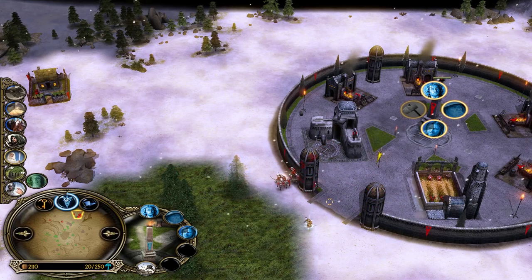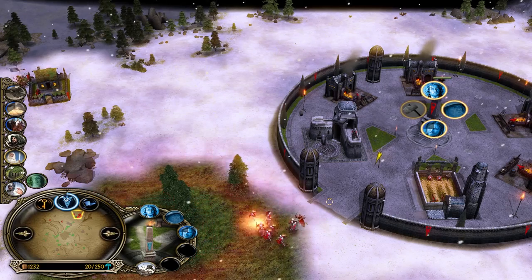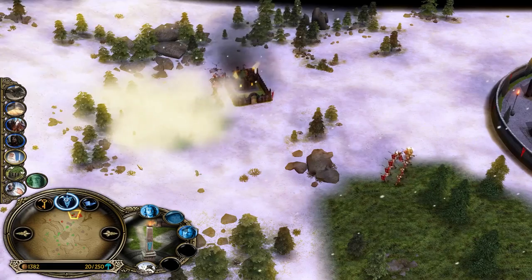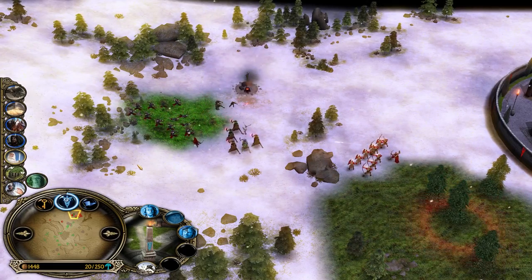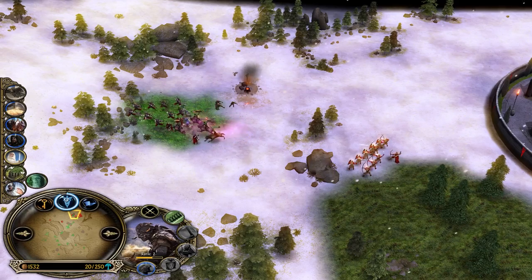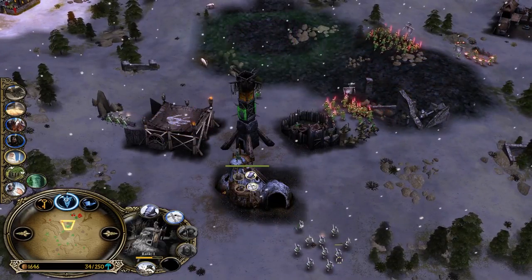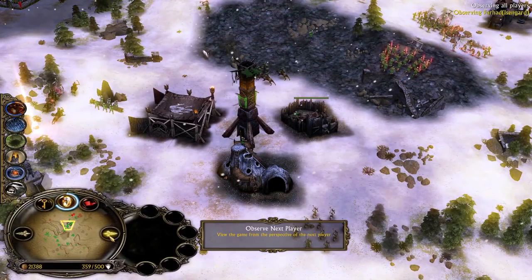When you fight Saruman and he Wormtongues you, you can't move for about three seconds — in that period of time you need to burst him down, otherwise he can win the game single-handedly. I'm summoning to deal with the wargs. Isengard can make siege works — Uruk Pit, War Pit. He has so much money he can do whatever he wants.